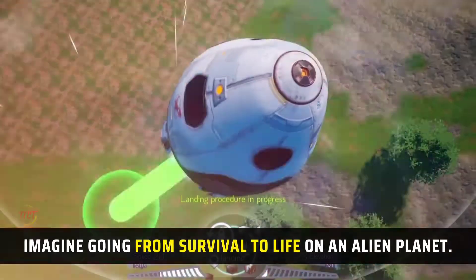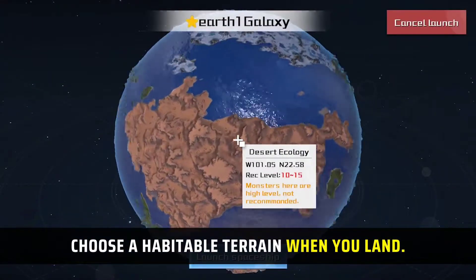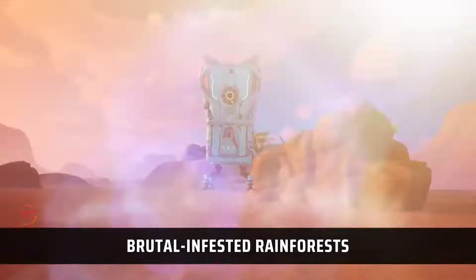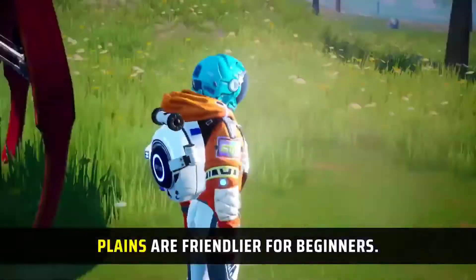Imagine going from survival to life on an alien planet. Choose a habitable terrain when you land. There are arid deserts, brutal infested rainforests, and cold ice fields. Plains are friendly for beginners.